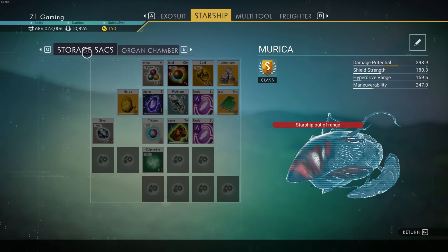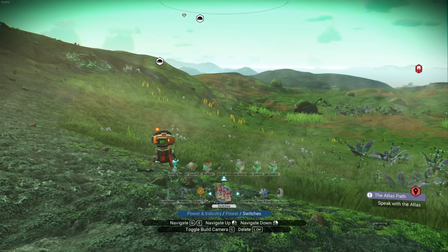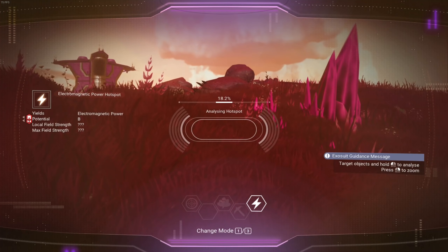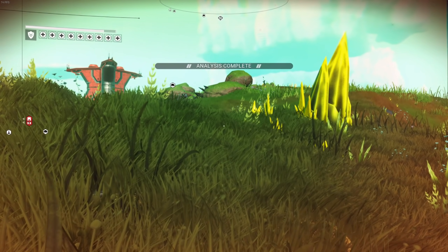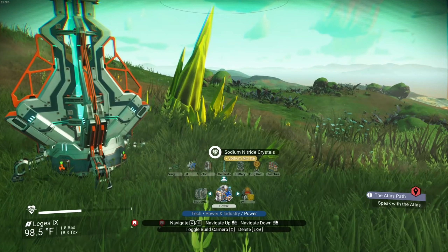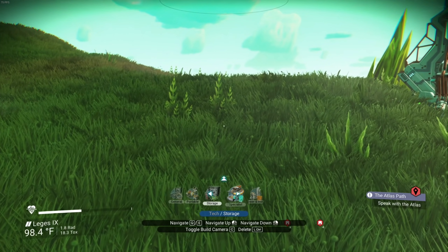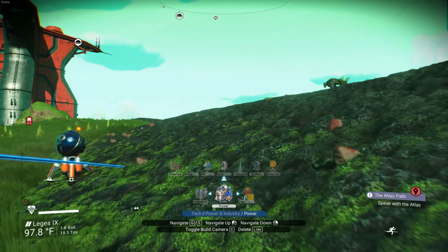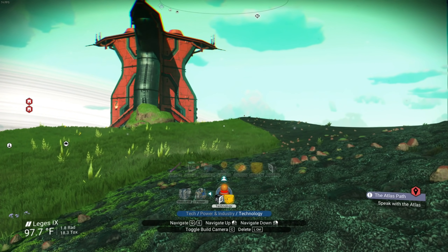Now let's get power set up. I can build 64 solar panels - we definitely have power covered. We find the exact hotspot location right next to our place, place a power generator, boom - we've got power. We run a power cord to get a portal up here. Power is running, now we need the portal itself to be built. This is going to be our new perfect base location.